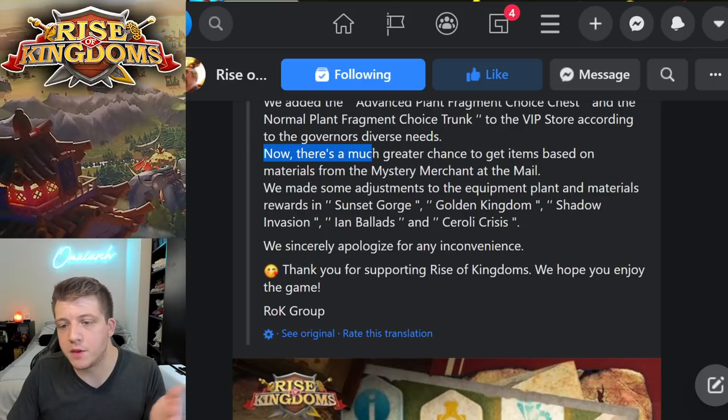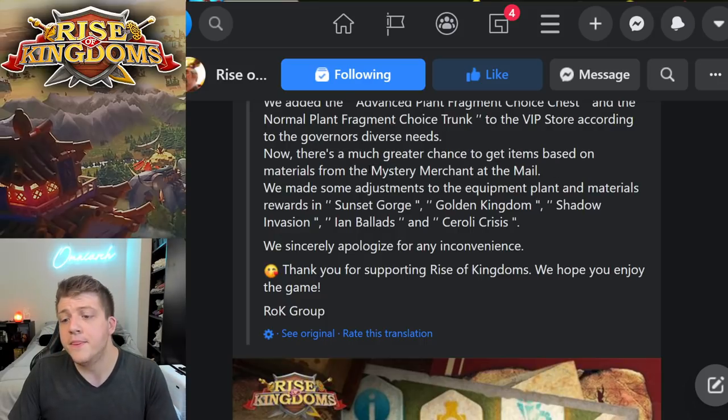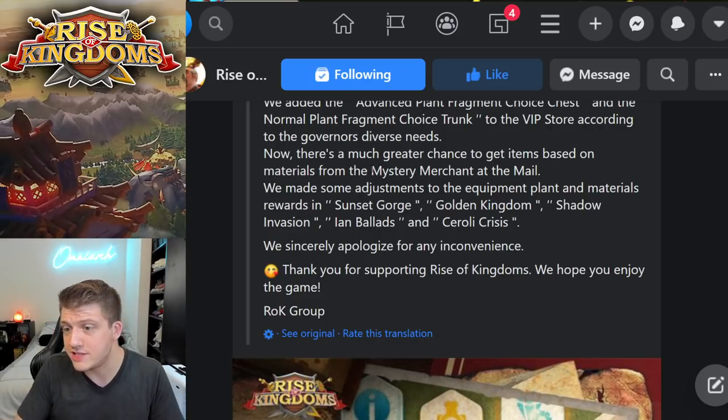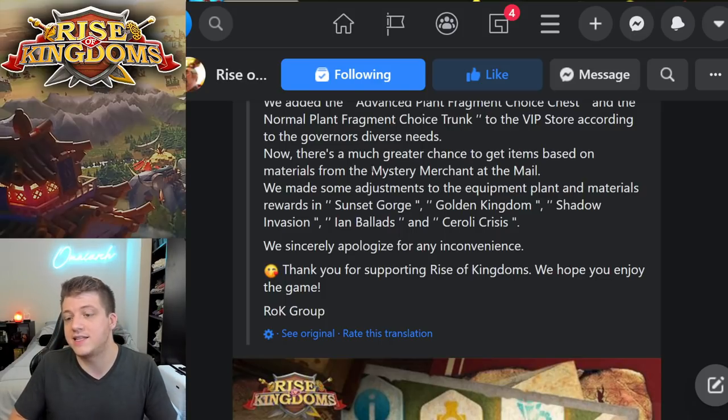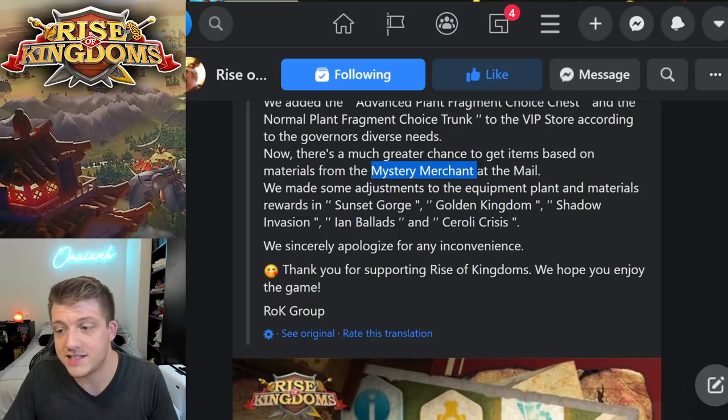This next bullet point says there's now a much greater chance to get items based on materials from the mysterious merchant. It looks like there's an increased chance of finding equipment materials in the mysterious merchant, which is nice — that's one of the main things I like to purchase from the mysterious merchant. Hopefully the cost is decreased as well.